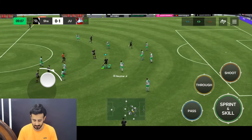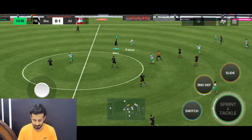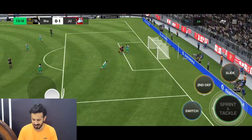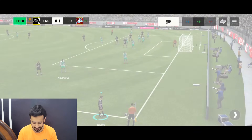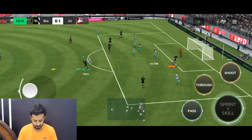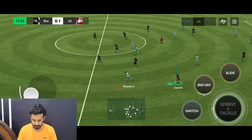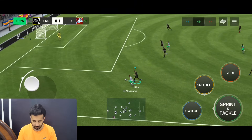Good pass towards KDB but it was mistimed and the opponent is coming. He's a good player, finding space really well. We got an opportunity and took a shot — deflected by the goalkeeper. At least we tried. It's around the 13-14 minute mark. Trying Haaland — Haaland airlines not working, opponent still on the ball.